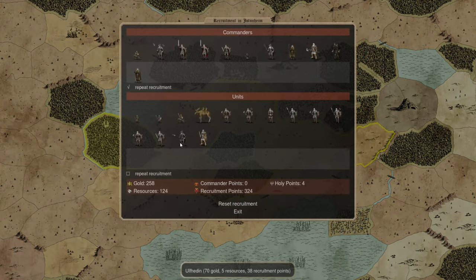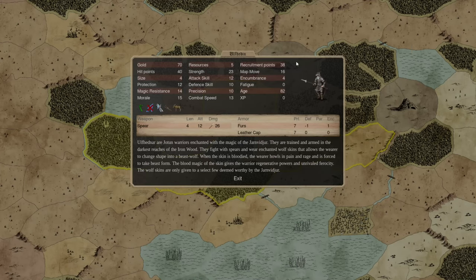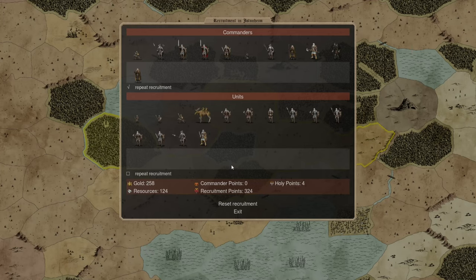I recruited those guys because I had just enough resources for them but not enough for more javeliners. The Ulfhedna are 70 gold and 5 resources, whereas javeliners are 30 gold and 17 resources — I suspect I might have been better off saving my gold. The thing is they don't have shields. All these unit stats affect a ton of different things — encumbrance, fatigue, protection — it's like having an entire army composed of individual D&D characters. The Ulfhedna have regeneration, a useful ability, but without shields they tend to go down in a hail of arrow fire.